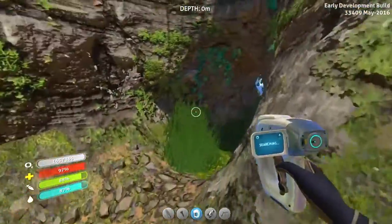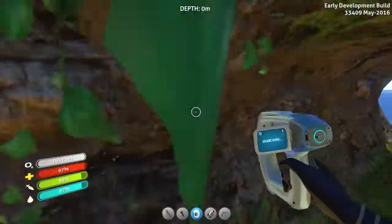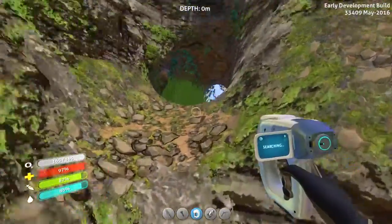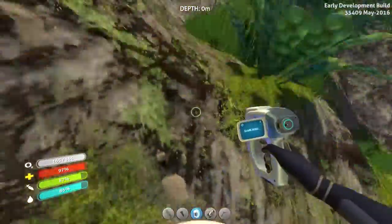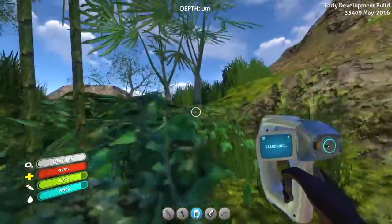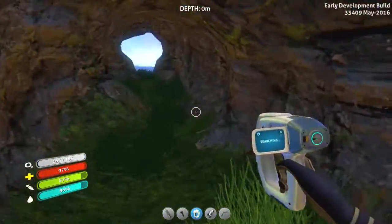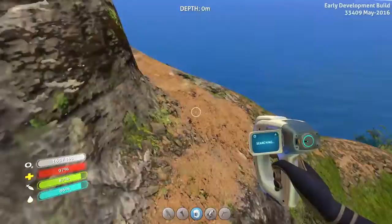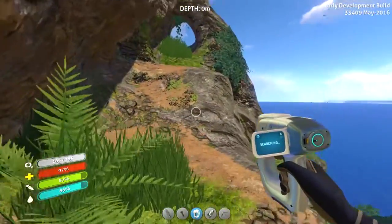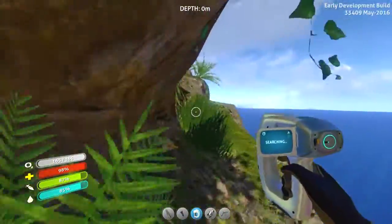Want to get up there. There seems to be a ramp up there though. Not gonna be useful to me. Let me up - dammit. Another one - I will get up here. Here we go, I'm on the right path. I'll go this way. See the very terrifying ledges. I wonder if they've implemented fall damage yet.